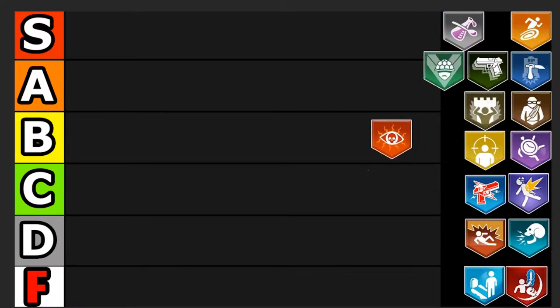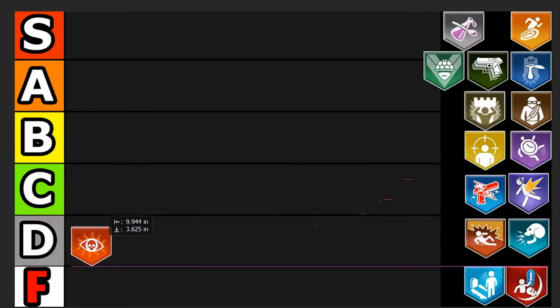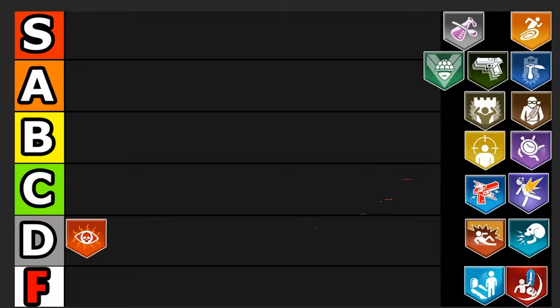Death Perception is a pretty dumb perk. Essentially you can see through walls for zombies, and its modifiers let you do special damage to special enemy weak points, which isn't really clear. It's not terrible for maps like Voyage or Ancient Evil — close quarters maps where you can see zombies coming ahead of time. I don't personally run it, but it's not terrible. I'm putting it in D tier.